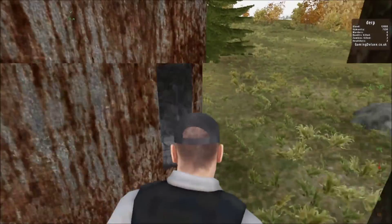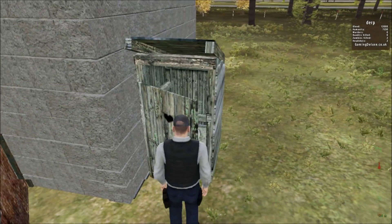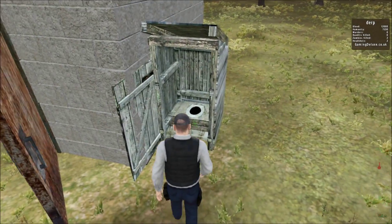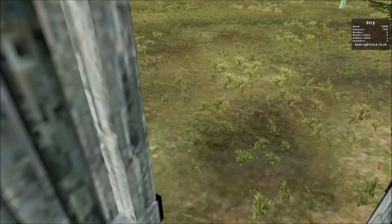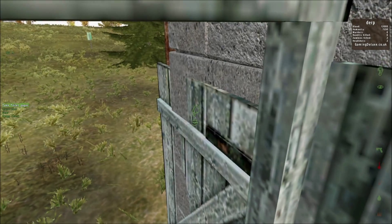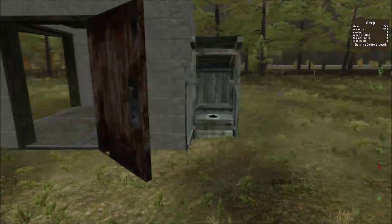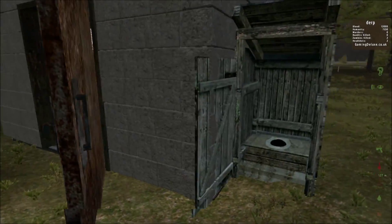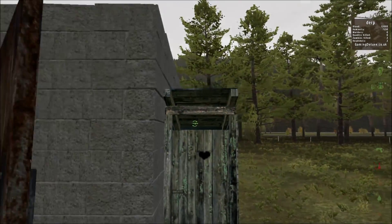Let's go outside. Here you got an outhouse for if you have to use the bathroom. There you go — you can use the bathroom, get in here, do your business. You can even get in here and shut the door. You can even shoot out of it — you can shoot out of that little crack right there. It's pretty cool.